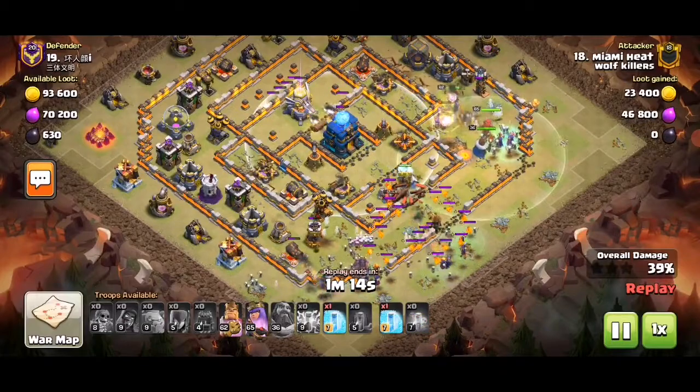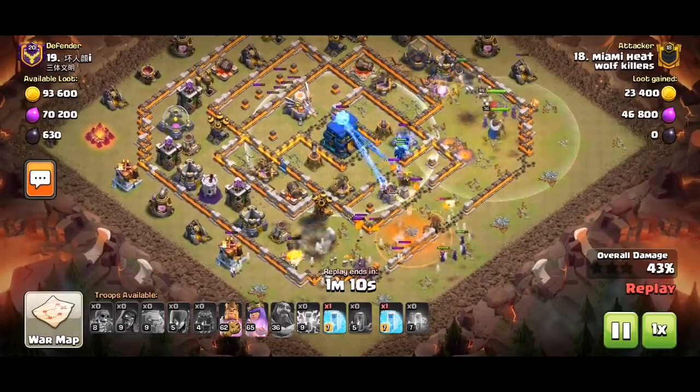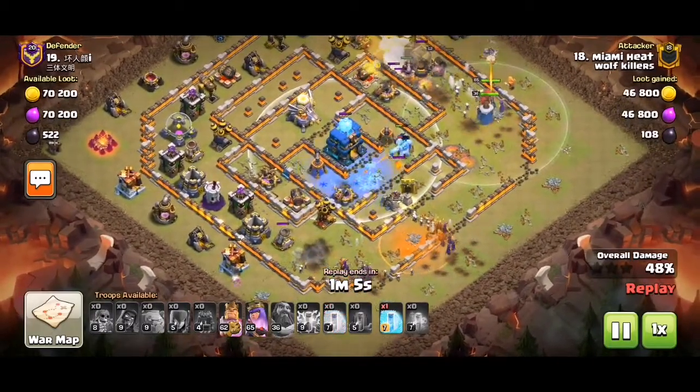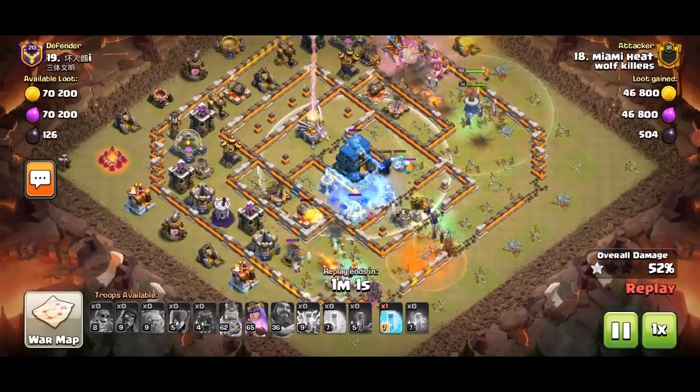We're approaching the Town Hall now, and the Lava Hound just popped, so you want to use your spells. This flank is kind of dying out on the bottom, but the top one's going strong because the King's doing some nice tanking.